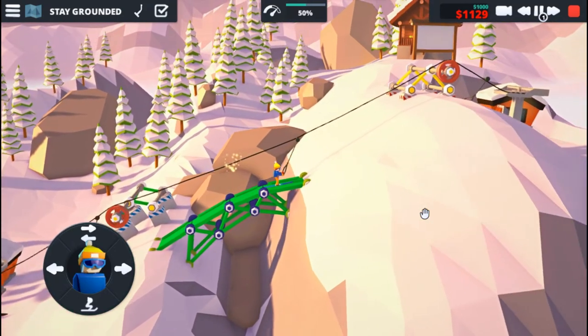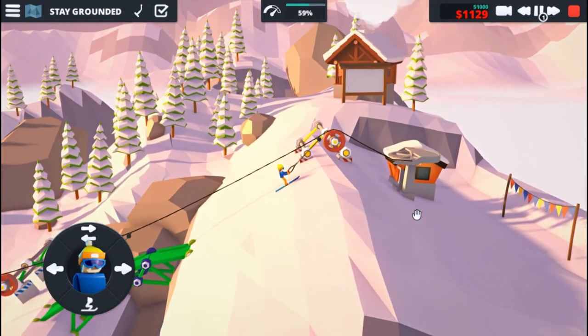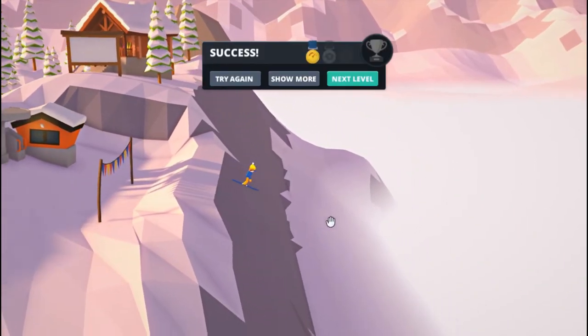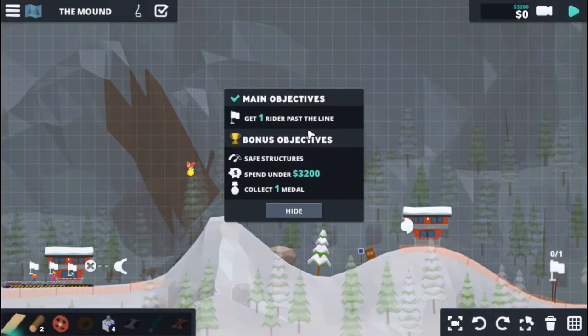Alright, we got the metal! We made it up the hill. We almost took a nosedive there. Alright, so we didn't get under budget, but that's okay — I'll take it. One rider, 3200, one metal.